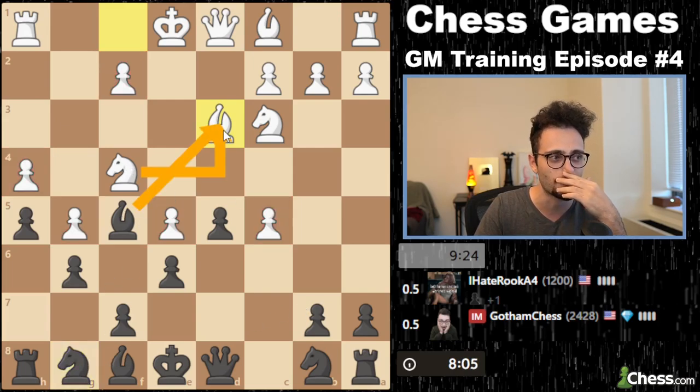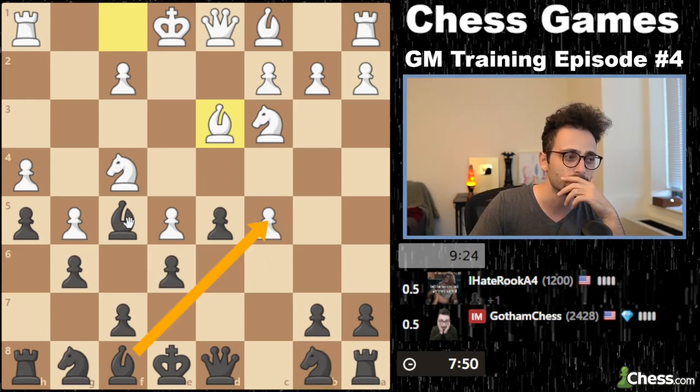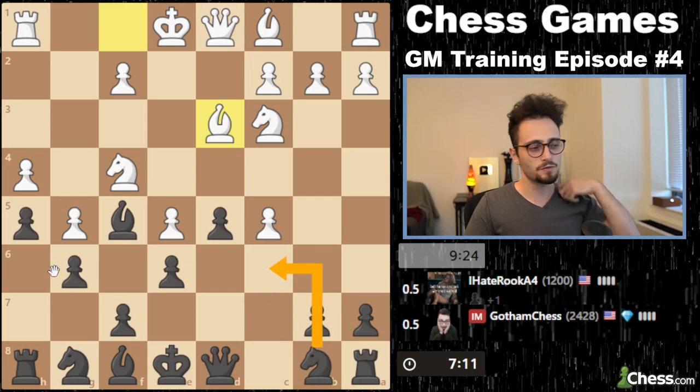If I take on d3, I think my opponent wants to move the knight back and stabilize their center. If I play knight to e7, that blocks my bishop, which means knight to b5 could be a problem. Bishop c5 is obviously nice. If I play knight e7 here, that's very unpleasant — I really don't want to allow that. But if I take, the knight comes back to d3 and the center is kind of stable. I think I'm going to take, or maybe knight c6.